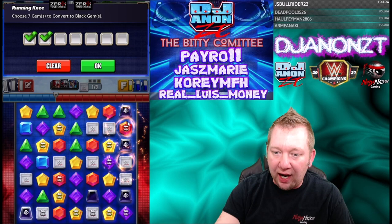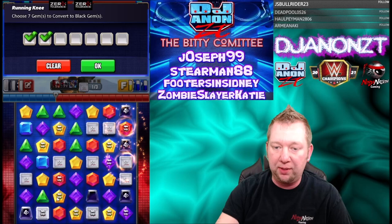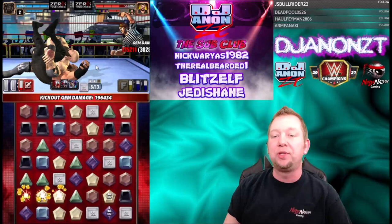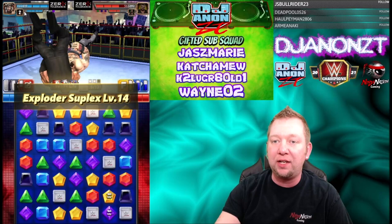Eric with the hot tag — blow it up, baby! 302,000 baseline, got nerfed down to 196. Akam still wants some more. But now both black moves are full, we've taken no damage, and both Authors of Pain are starting to hurt a little bit.